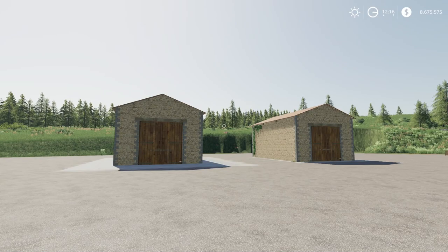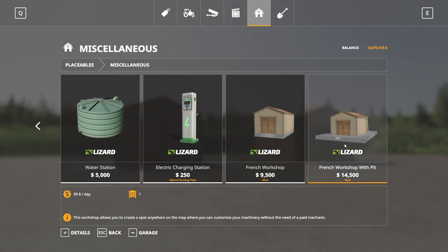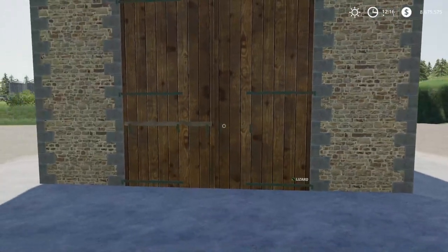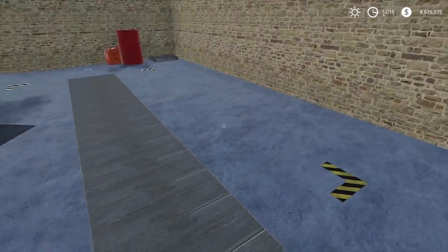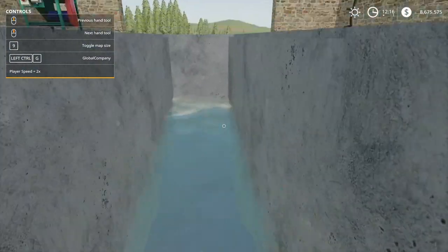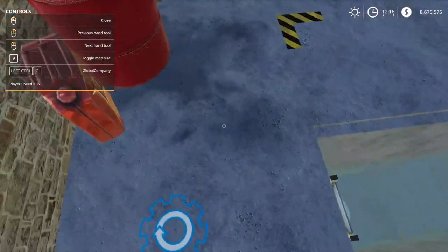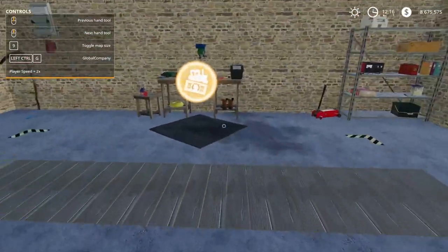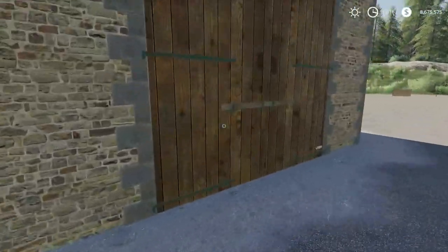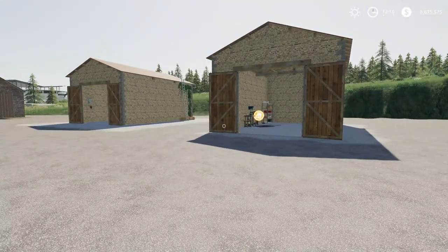Next up we have the French Workshop Pack by Sphinx. 4.78 megabytes to download, for all platforms. Found in the store under miscellaneous. We have the French Workshop at 9,500 to buy with 30 a day maintenance, and the French Workshop with Pit at 14,500 to buy with 30 a day maintenance. The pit version has a hydraulic pit you can open and close — very cool. There's water not in the pit because of the constant water plane below this map, but that is very cool. The other one just has a repair trigger. Those are the French Workshop Pack options.